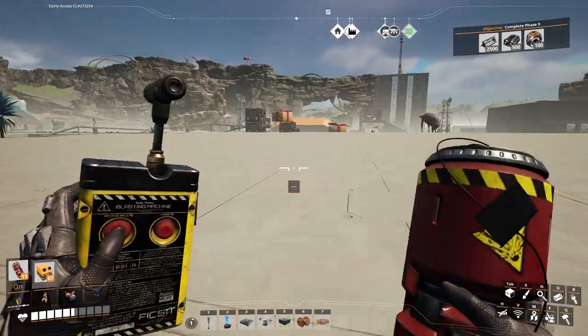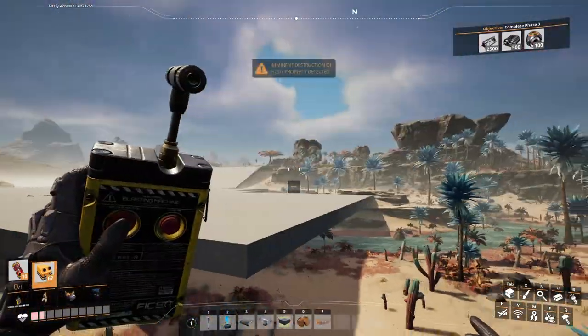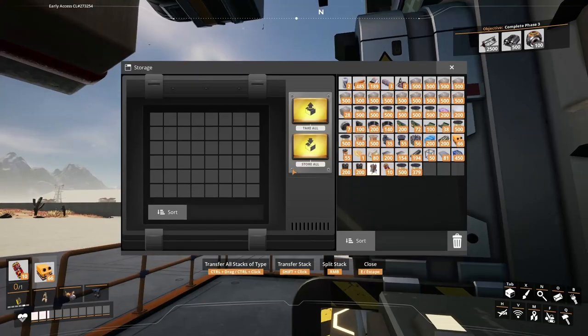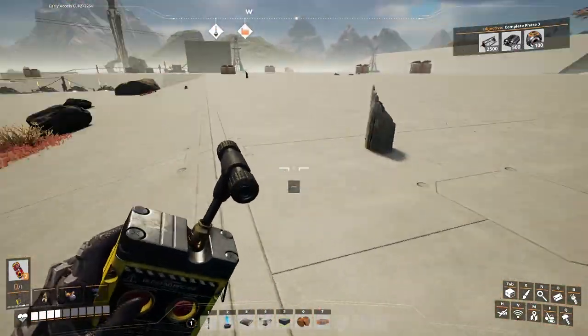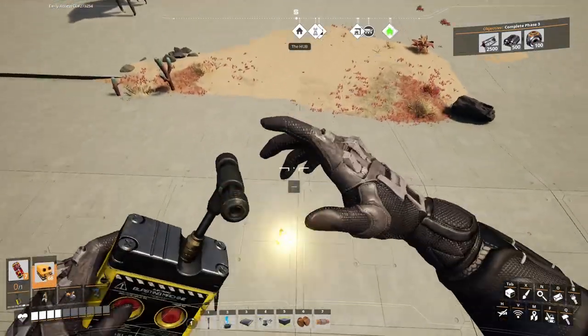Holy crap, you can rocket boost in this game. That changes everything — well, not really, I mean it's just a little boost, but that's pretty cool. If you've got some cactus or a piece of wood sticking out of your ground, call up the Spork Demolition Company — we'll settle you right up and be done.